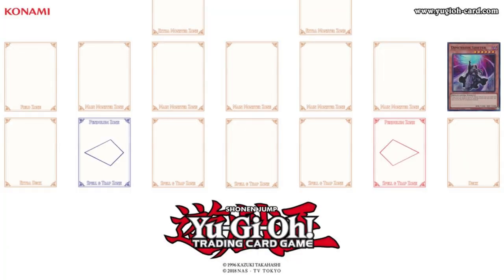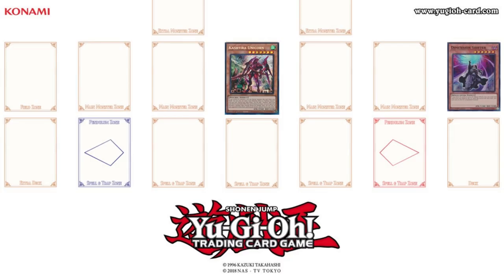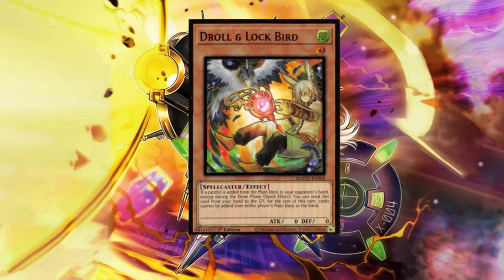I now activate Dimension Shifter. I special summon Castel the Skyblaster Musketeer — I activate its effect. Wait a minute, I respond with Droll and Lock Bird.